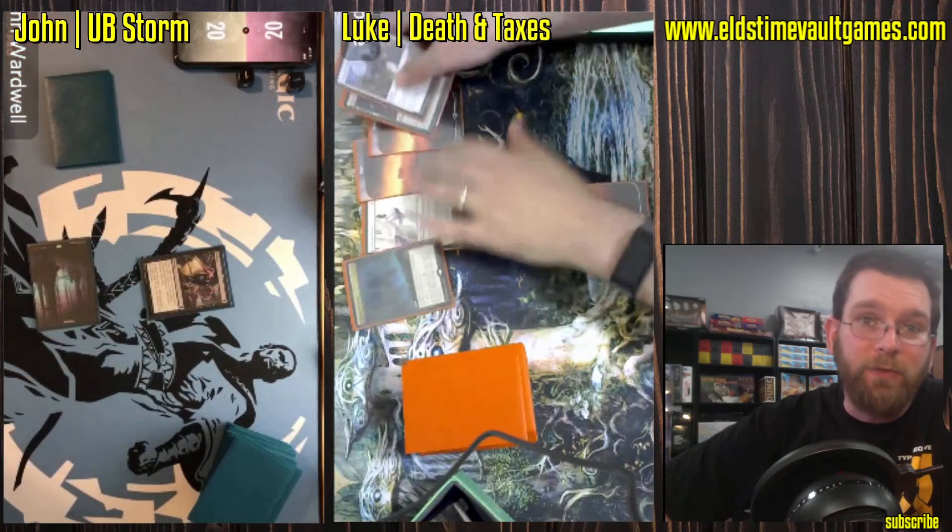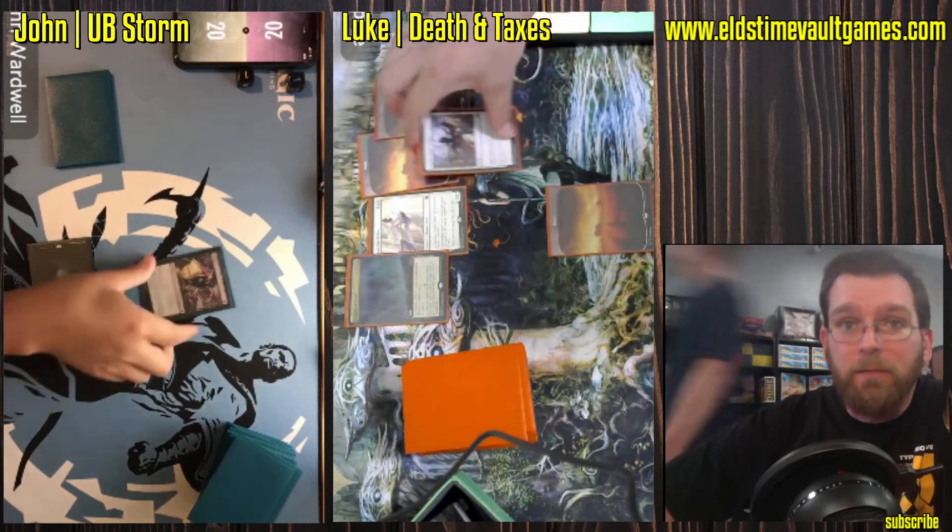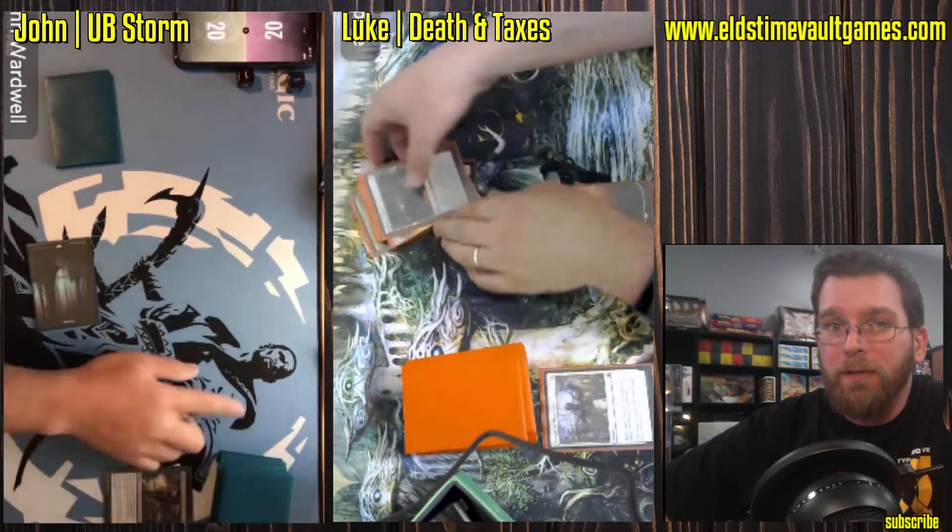The reality is Storm can win before Death and Taxes does anything meaningful. However, if they do resolve something like a Thalia, it can be very difficult to win, potentially costing an extra 10 or more mana to make your combo work. Swords to Plowshares is taken with a Duress, though Duress is not likely to be super useful in this matchup at all.